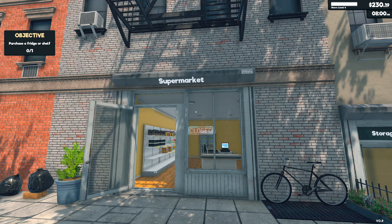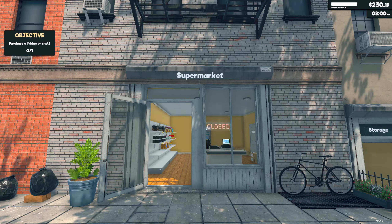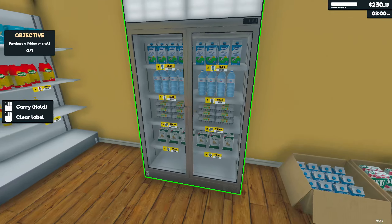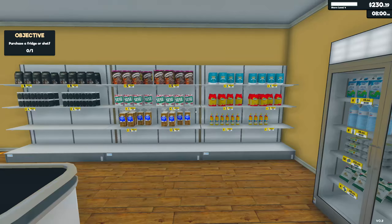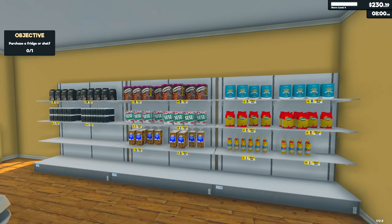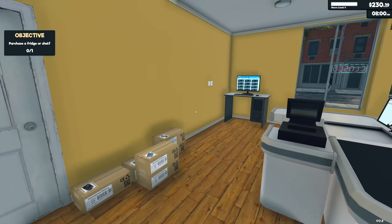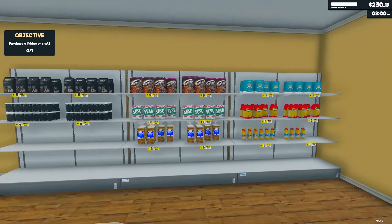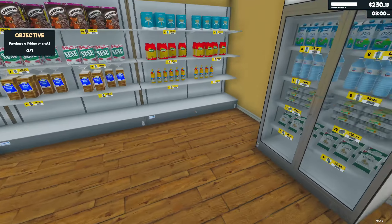Hello everyone and welcome back to Supermarket Simulator. So last episode we left off just restocking and adding some stuff to the store. We got the new license for the fridge stuff. So we are on — I don't even know what day. Does it tell me anywhere what day we're on? I want to say we're on like day four right now.